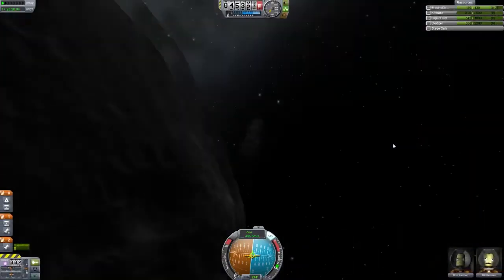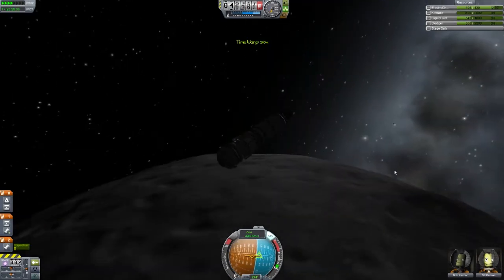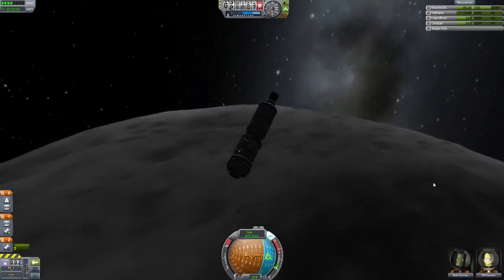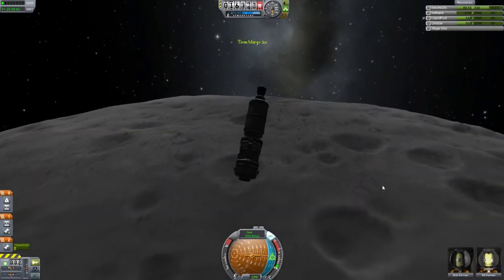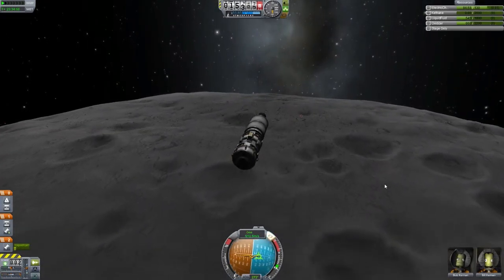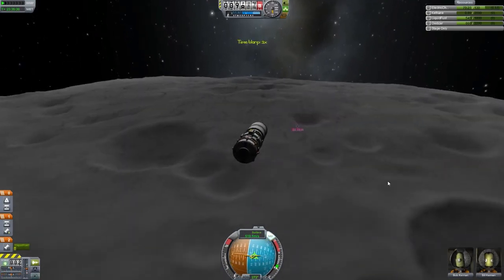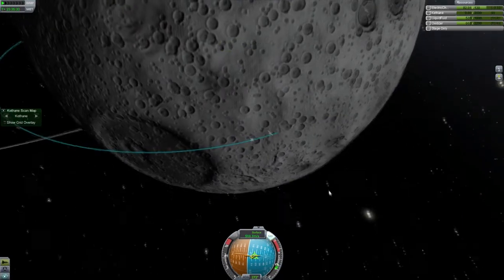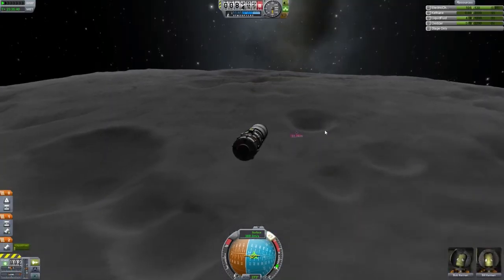You don't want to overdo this because you don't want to actually be coming down to land exactly where whatever it is you want to land next to is. You want to eliminate all your horizontal velocity and have, hopefully, a vertical landing — it's a lot easier. So you want to leave a bit of leeway so you can get over the top of where you want to land and then start burning, knowing that you will still fall down reasonably close.